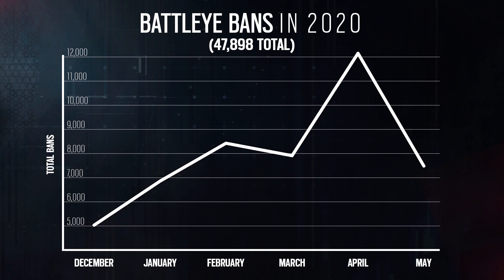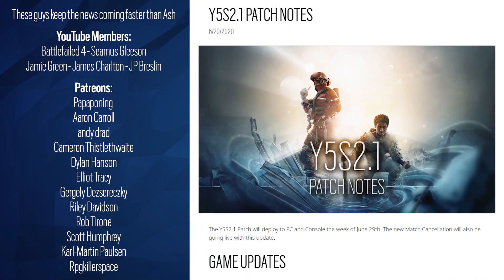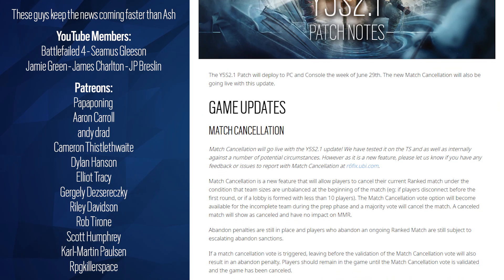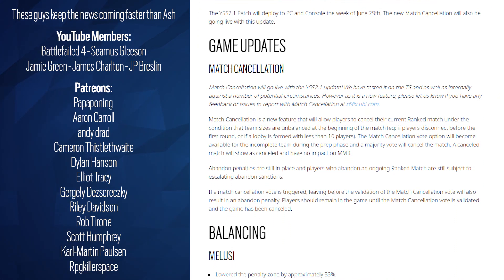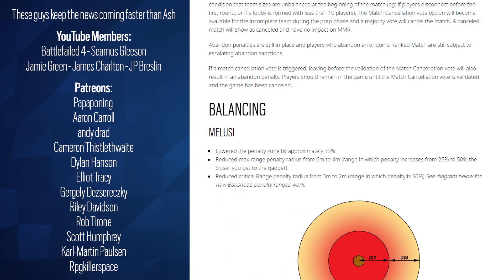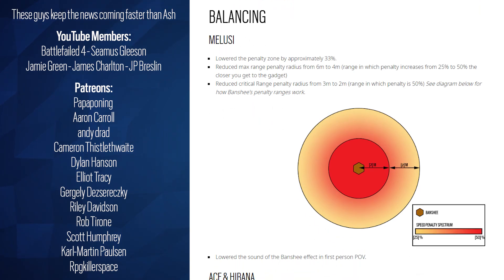Before we go through this blog post, I'm going to mention that Year 5 Season 2.1 is now out. This is the one that brings a Malusi nerf and a little tweak to Ace along with some bug fixes, and also brings in match cancellation — so you can actually cancel a ranked match if there's not a full set of players to start with, which is great.